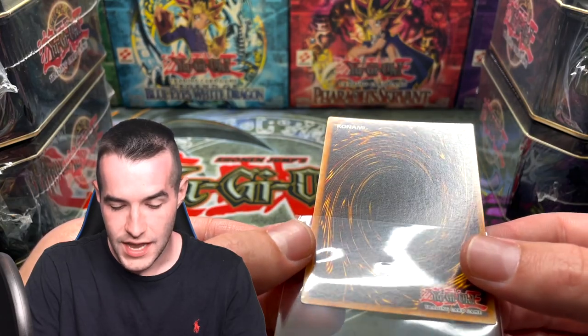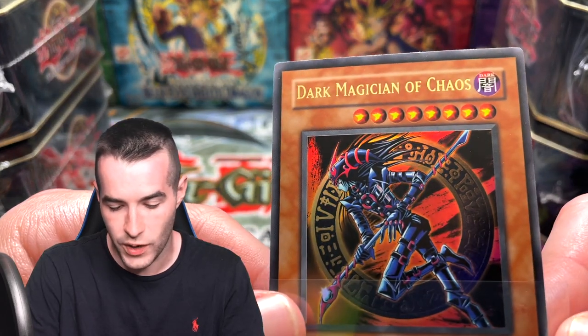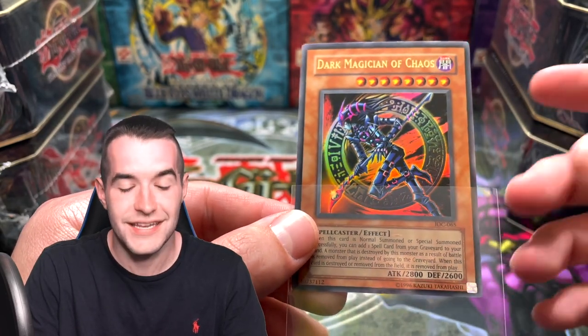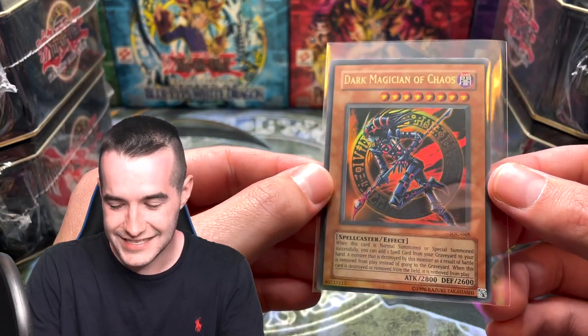That's one of the best pulls we can possibly get out of these — and a great condition one too. Maybe even worth grading this guy. He might be a little off center, maybe a little bit of whitening on the top as well — this would definitely not get a 10 these days. But it's in great condition, like mint condition. That might be a binder copy. Huge pull when you open all these tins. Let's go!